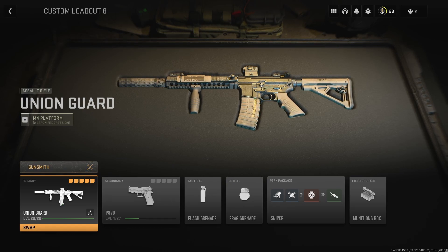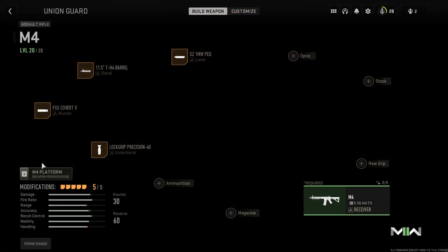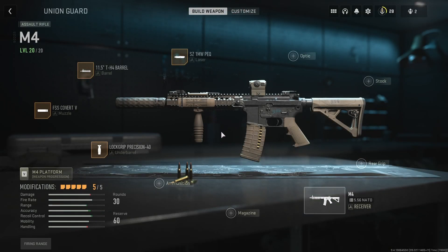It has a unique little feature about it. Let me show you — let's go to gunsmithing. Obviously it has these attachments already on it because that's how it's set up, but you might notice it has an optic slot, and there are only four attachment slots, not five, because for some reason the optic doesn't show up.